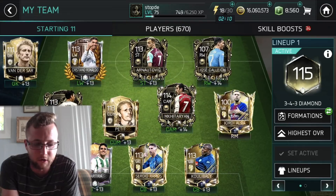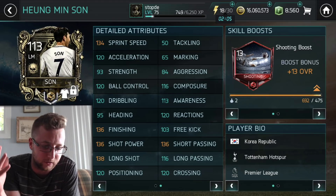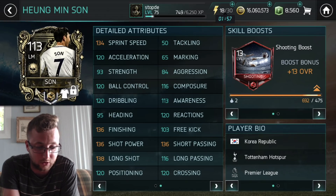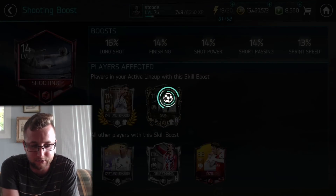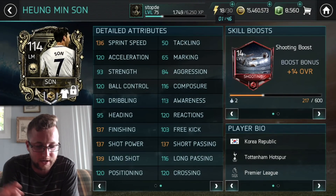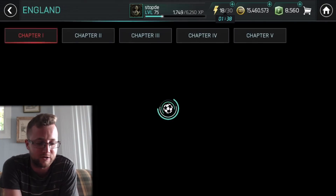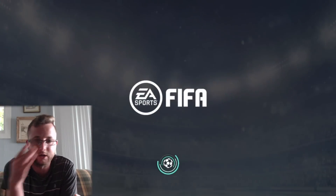Alright, here we go. We're going to run the 3-4-3 diamond for the campaign, putting him with all his boosts on: 134 sprint, 120 acceleration, 120 dribbling, 120 ball control, 136 finishing, 136 shot power, 138 long shot, 136 short passing — the card is absolutely beastly. We can even upgrade it one more time, which makes it slightly better — 139 long shot. We should be able to score from half with this card. We'll do the Manchester United 3-0 down scenario.